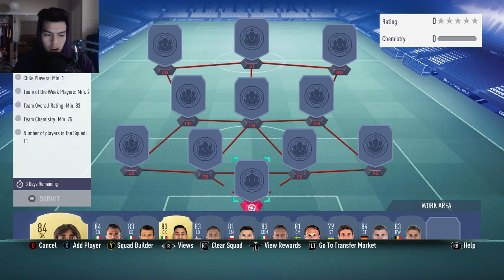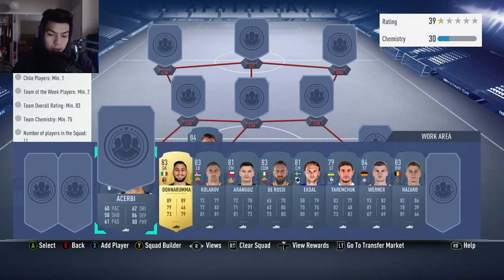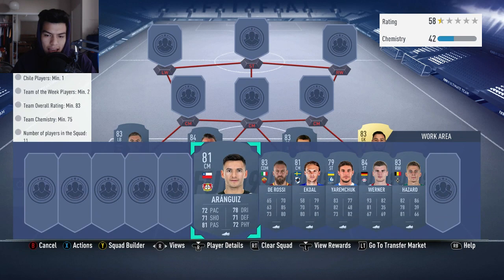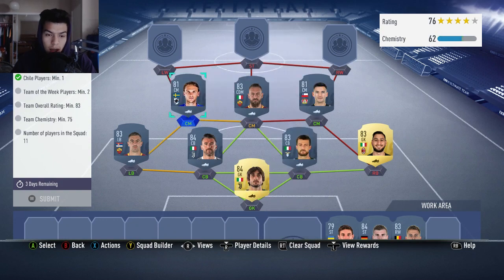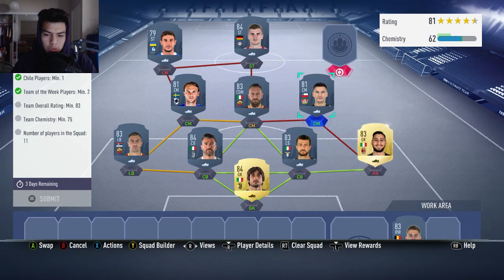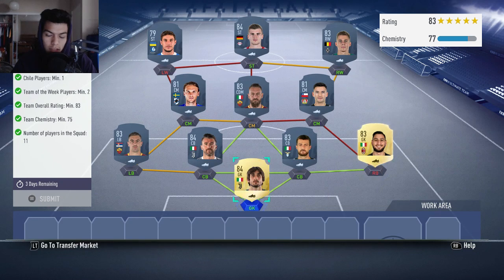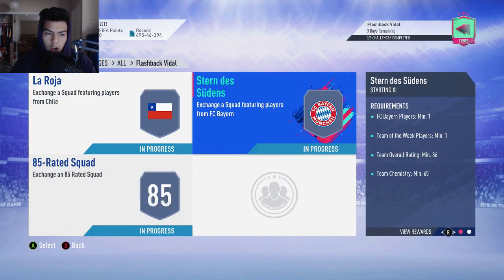We're going to start out with Mathia Perrin in net. Barzagli and Acerbi are going to be our two center backs — the upgraded Acerbi. Donnarumma at the right back spot getting the strong link. Kolorov upgraded at left back. Arangis at right center mid, De Rossi at center mid, and this in-form Ektau from Serie A at left center mid. Yaramchuk at left wing gets another in-form. Werner and Hazard are our final two players. No position modifiers and no loyalty needed — you'll get exactly 75 chemistry with an 83 rating, which is exactly what you need.